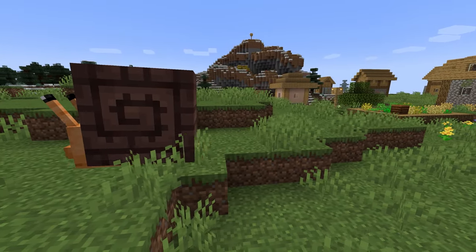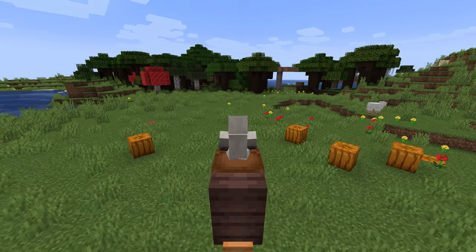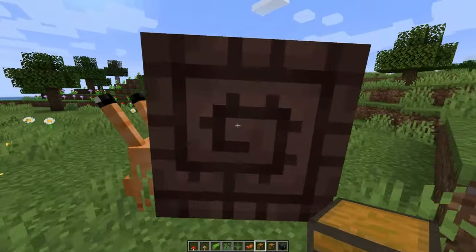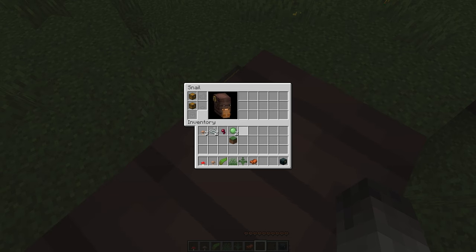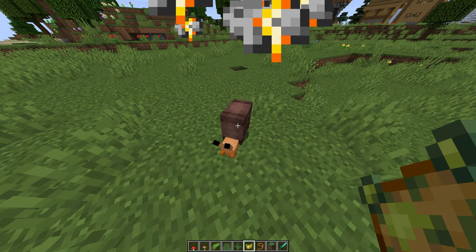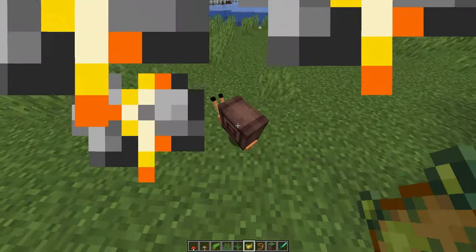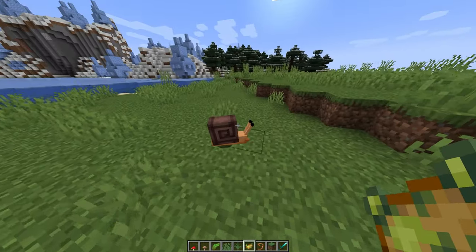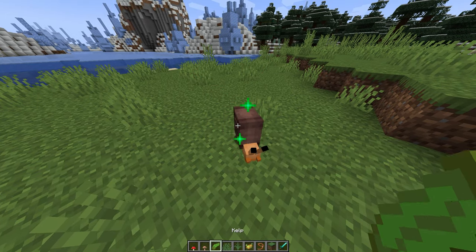Once fully grown, these guys offer a number of other benefits to the player. Like horses and other animals, big snails can be ridden and equipped with chests, including enderwands, to offer portable inventory space for all your escapades. One final thing to be aware of is that snails hate poisonous potatoes — I mean, that sounds kind of obvious, they do have poison in them after all. So just make sure not to feed your snail manky potatoes and you should be all set to become a legendary snail tamer in no time.